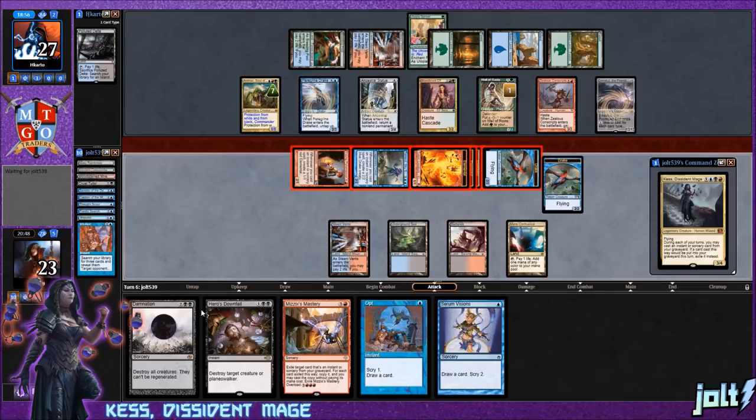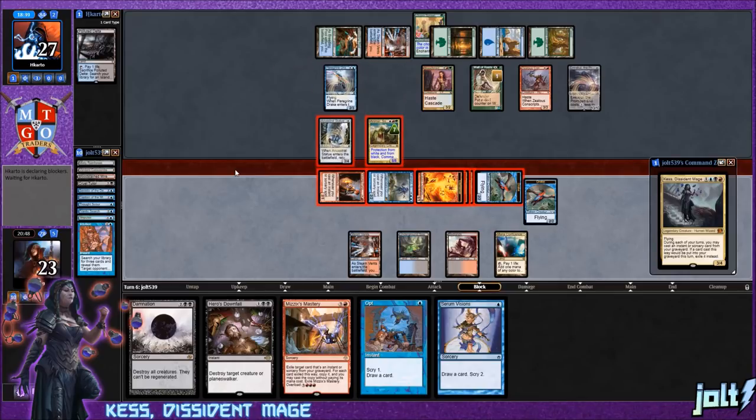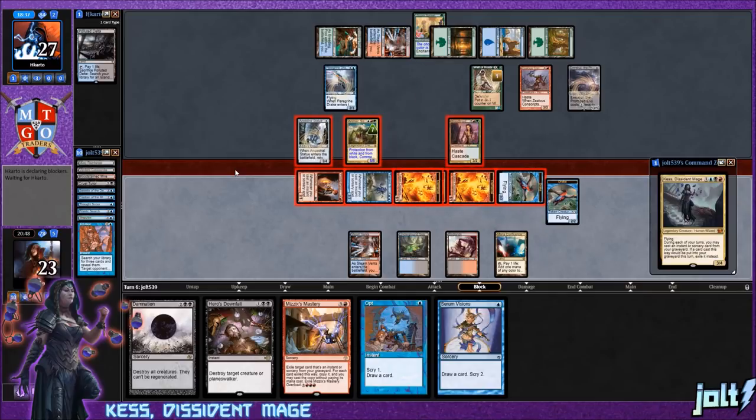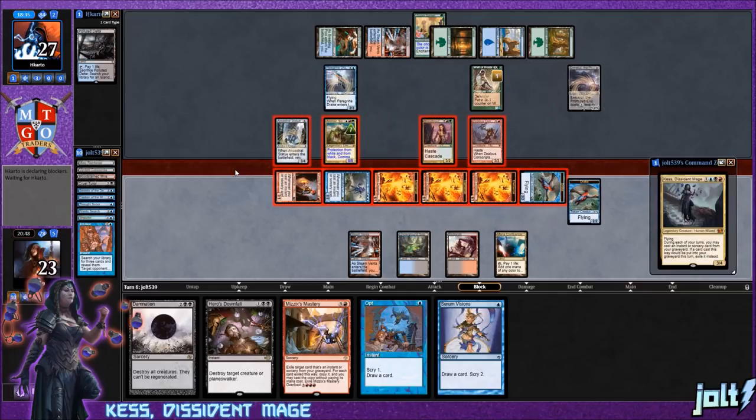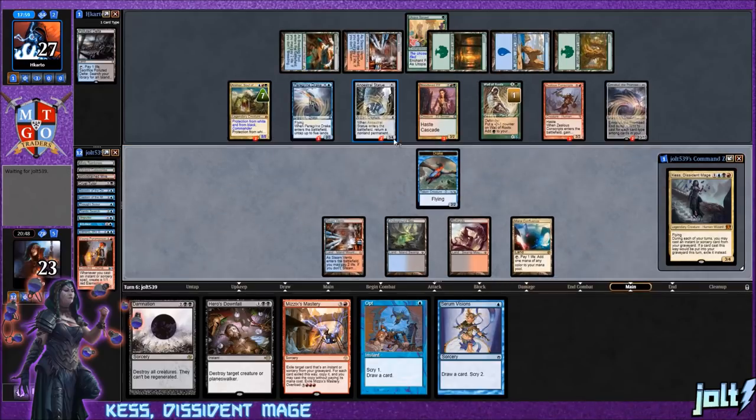We're in an okay spot to use Damnation — opponent only has two cards in hand. We have a full graveyard to restock with Impulse, Frantic Search, etc. It'll be a bummer losing the token generators but it was fun. Opponent blocks the elemental tokens and the flying creature, leaving us with the drake. Opponent swings in with the whole crew — we lose our entire board but we get our extra turn, and they tap out on all their mana.